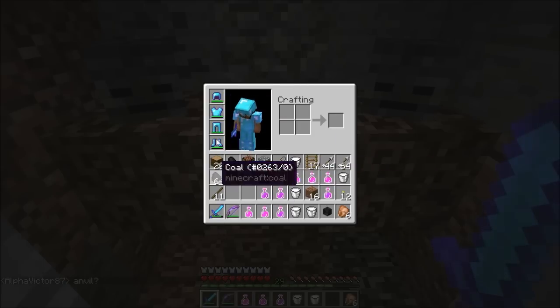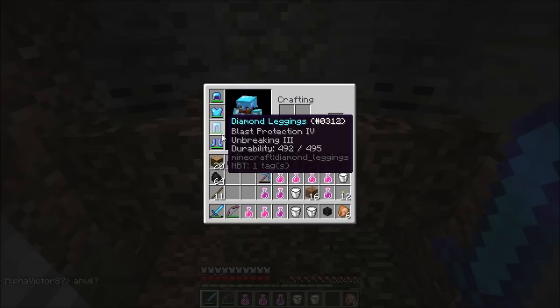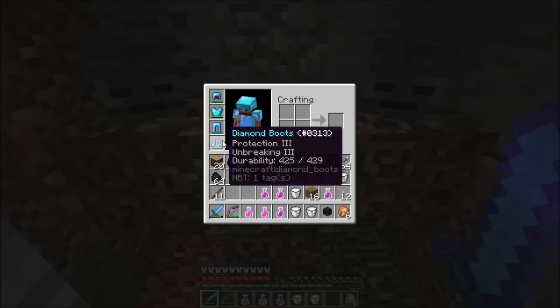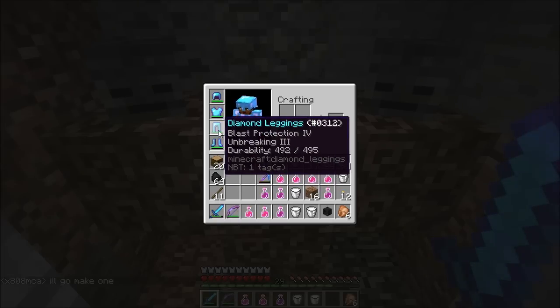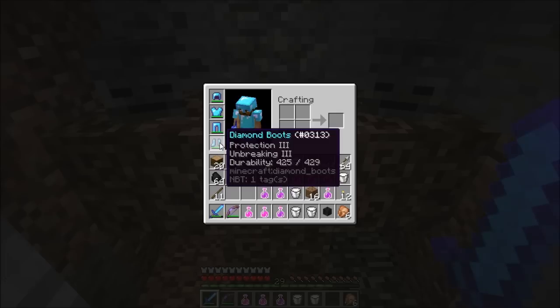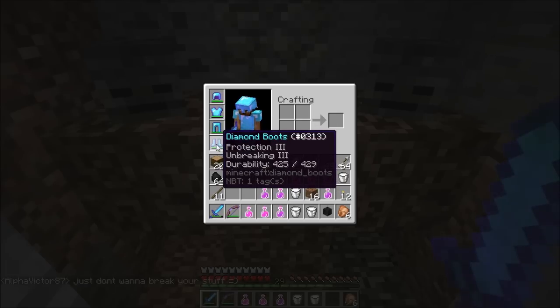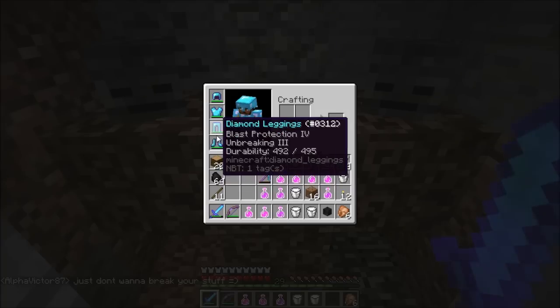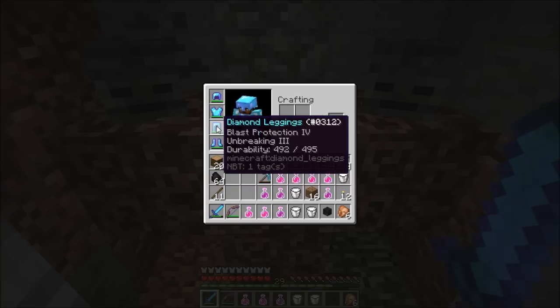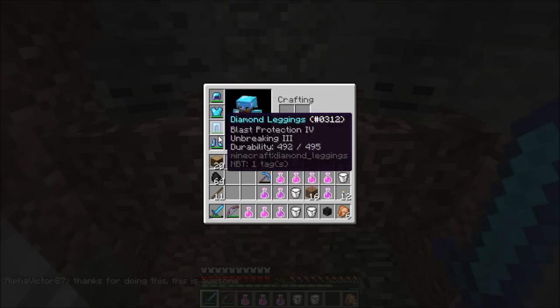Some other things worth mentioning: I am now in full diamond armor to anticipate this fight. Unfortunately I didn't get anything really helpful. The only piece worth mentioning is the Protection 3 diamond boots, and these are still not all that great because I'm still missing Feather Falling and Depth Strider. So as far as I'm concerned this is a waste of a set of diamond armor.